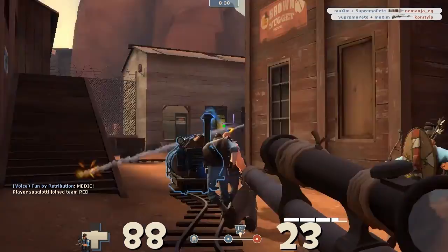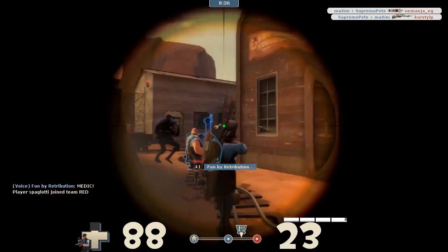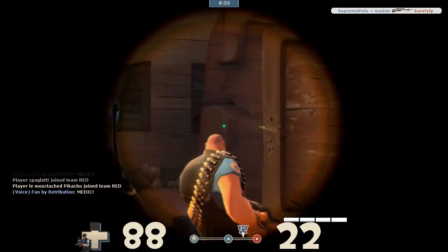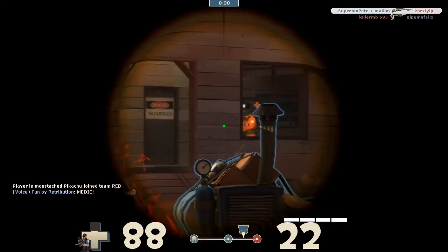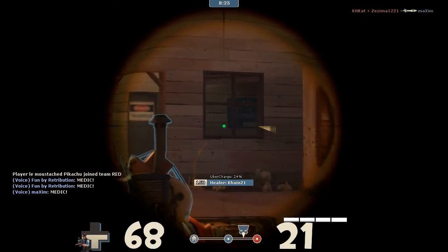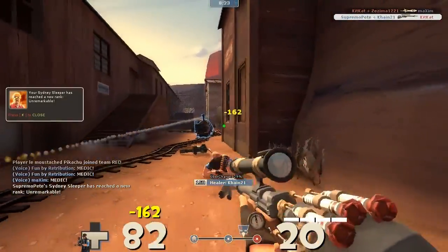There's going to be someone in that window — I can see him. Got him! Someone in that window as well — oh, he's got Jurati on him. We're getting bombarded with rockets. There we go, got him.